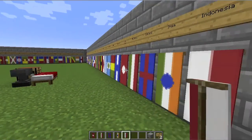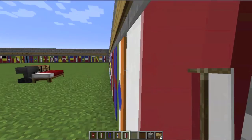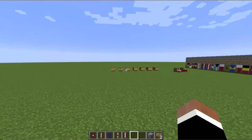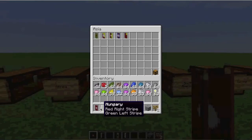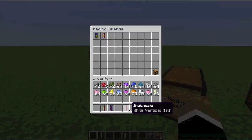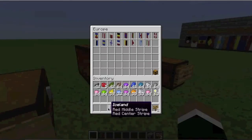I can tell the flags click back when I stand here — the game was lagging a bit before, but for once it doesn't lag while recording. Let's go stick these where they belong. Hong Kong goes in Asia, and India is in Asia too. Indonesia belongs in the Pacific Islands chest. Hungary and Iceland are both technically part of Europe, so they both go in the Europe chest.